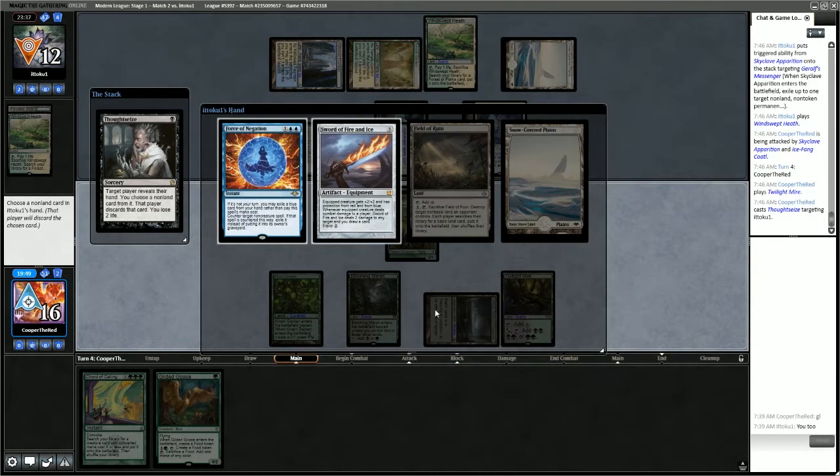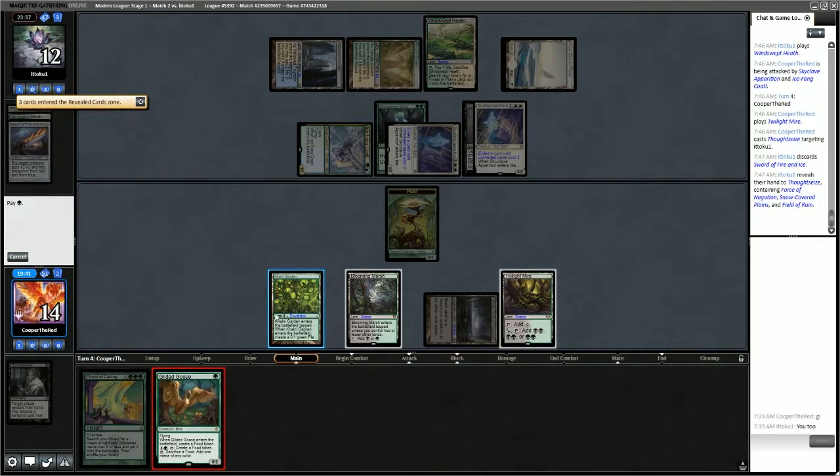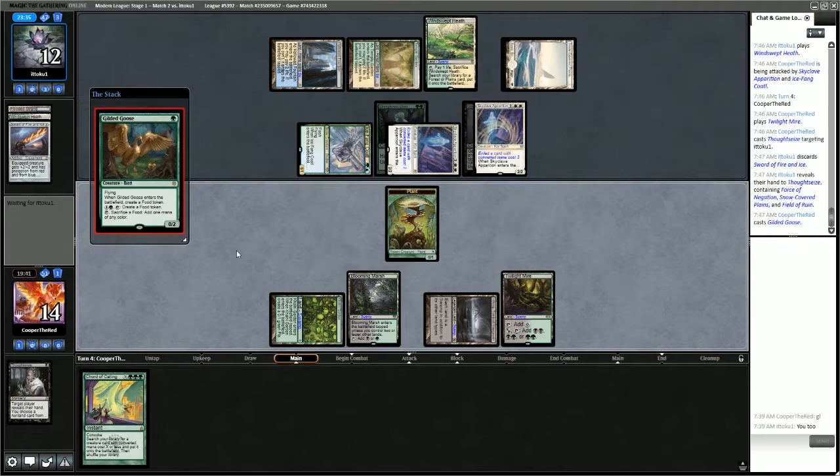We have 6 mana — we're close to Chord of Calling for Yawgmoth, but we're not there yet. We're going to get rid of the Sword of Fire and Ice because we need time.